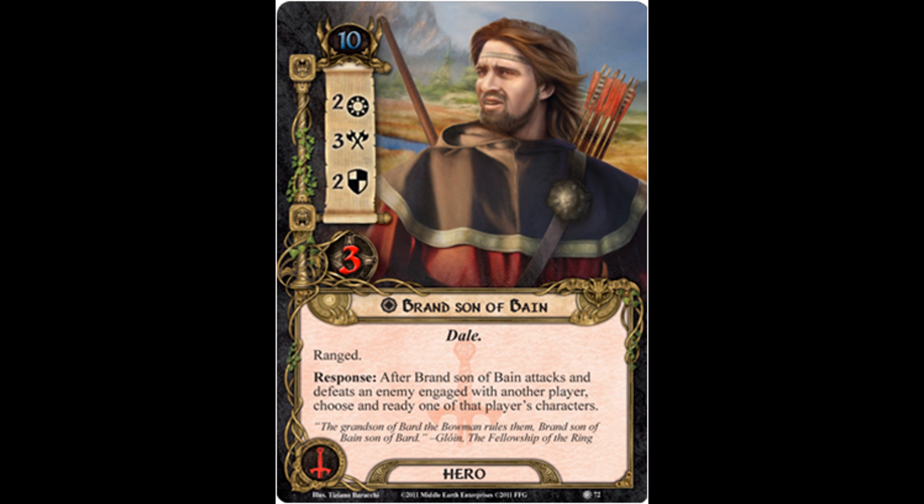Even something like Quick Strike could let Brand ready a character on the other side, and then they can now defend something else, or if they committed everyone to questing. So there's a lot of uses for him. Some of them at this point are niche. But eventually, I really do think he's an undervalued hero, and whenever I see him on the table currently, it's really, really beneficial.